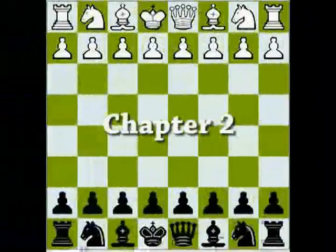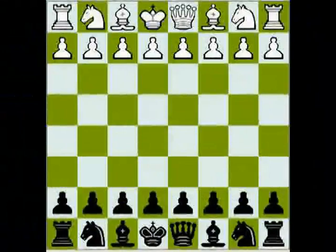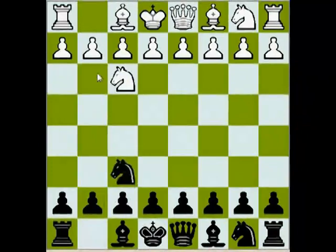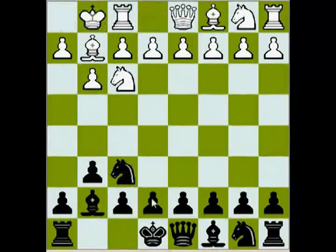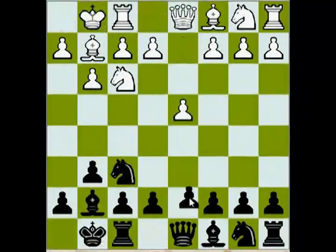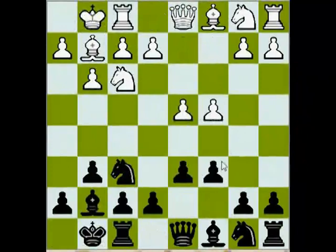Some years ago there was one variation of King's Indian defense that I was very much interested in. I was playing it for both white and black, and I saw a theoretical exchange sacrifice which theory could never determine whether it's good for black or not. Let's look at this position and discuss it. Knight f3, Knight f6, d4, d6, c4, c6, Knight c3, Queen a5, h3 — this is very basic opening theory.